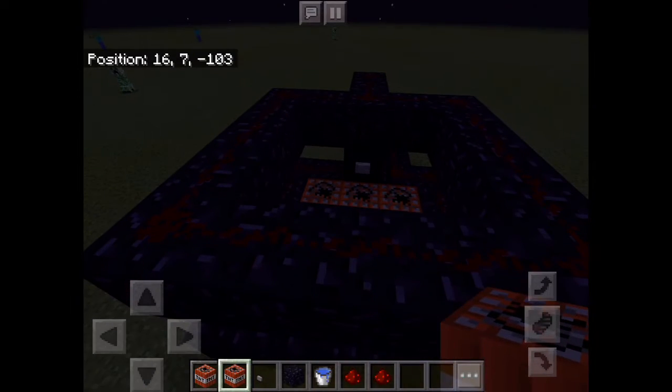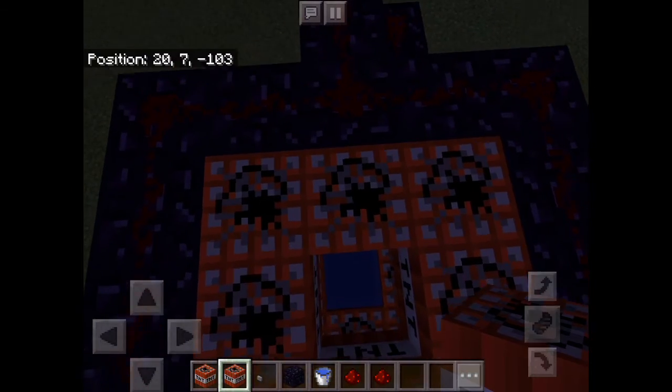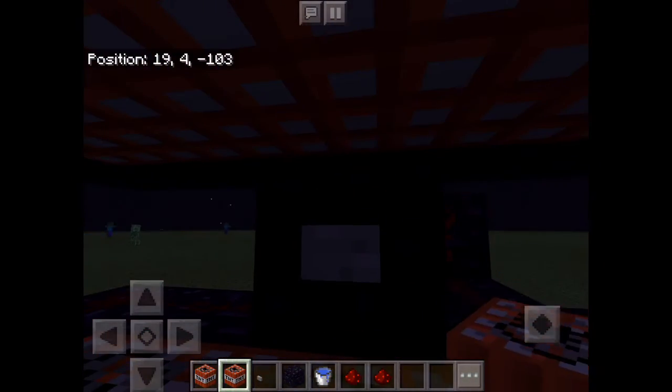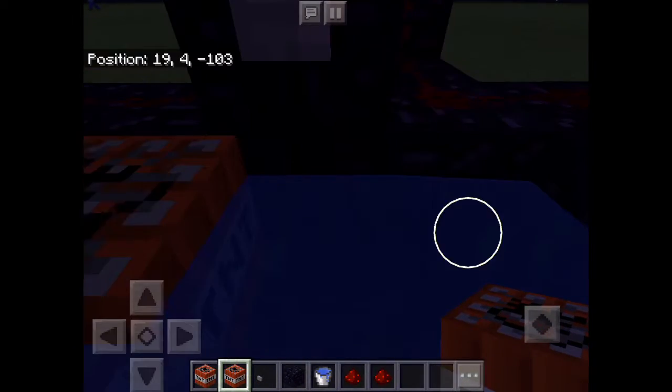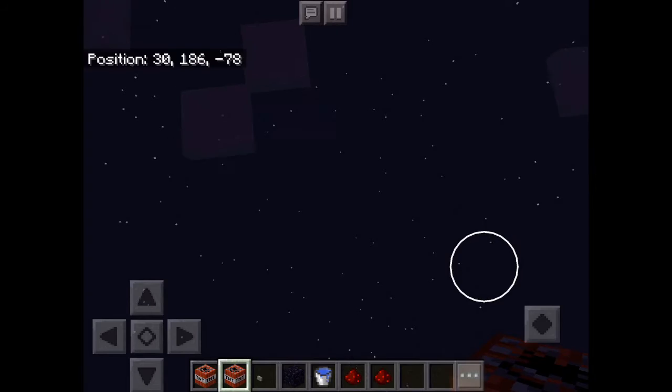Just place down all this TNT here, then drop inside, go through here, and press the button. And soon 3, 2, 1 — launching up to the sky.